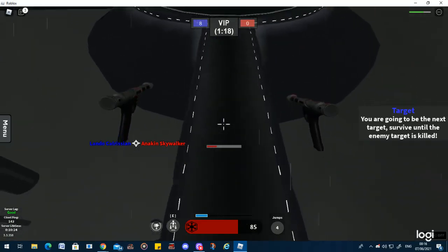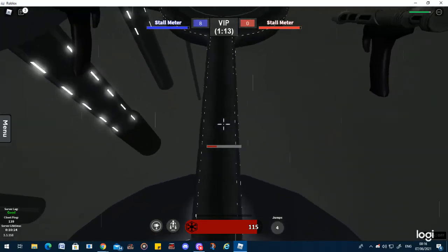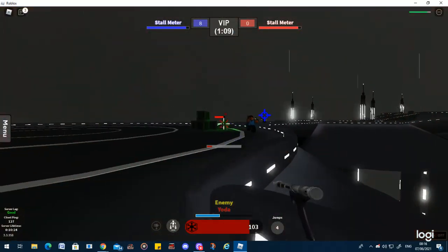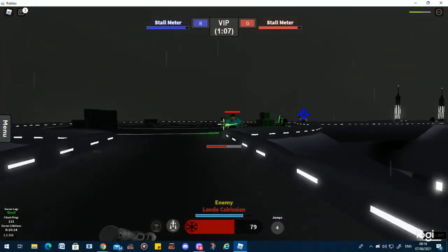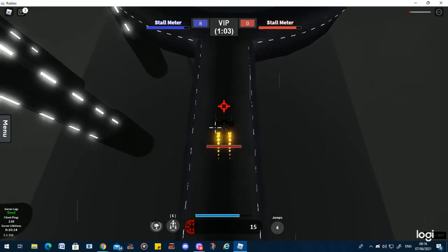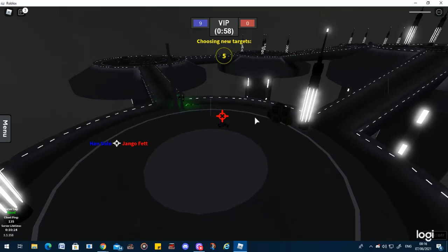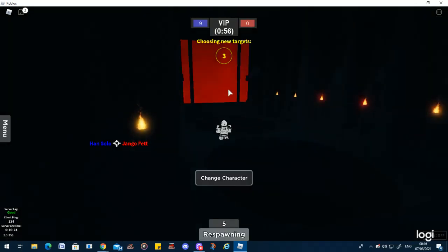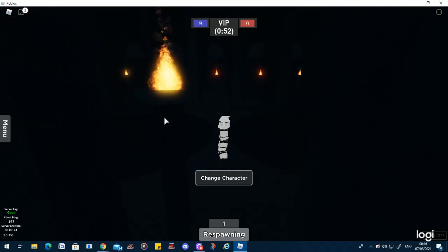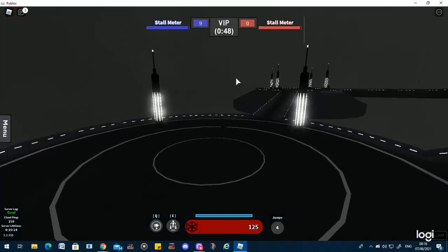His jetpack is also very useful for getting away. You can also get extra stamina if you're using your jetpack, and you get extra stamina for being the target if you're playing VIP. If the enemy team is spawn killing you, you want to get off the ground as fast as you can, which you can pretty much do immediately as soon as you spawn — for example, this.